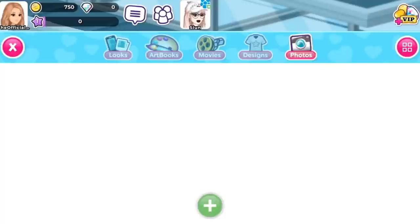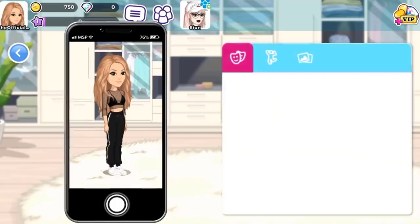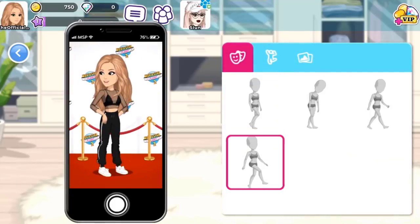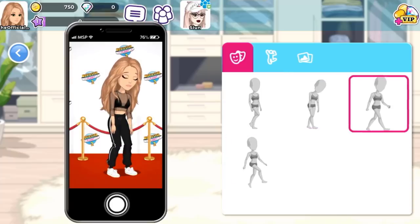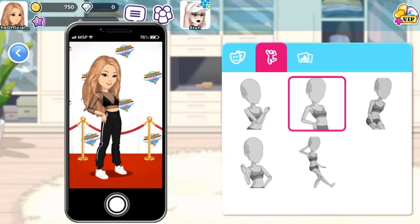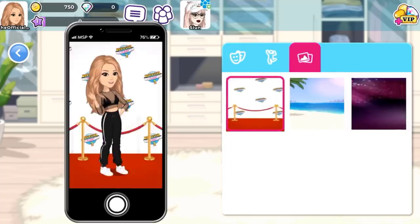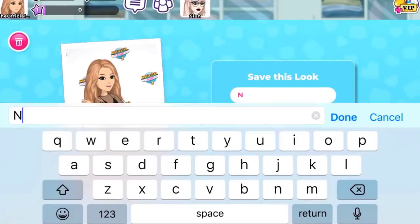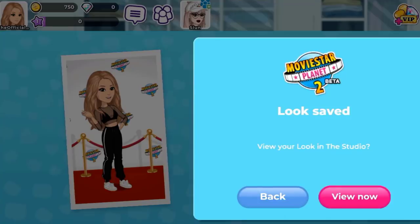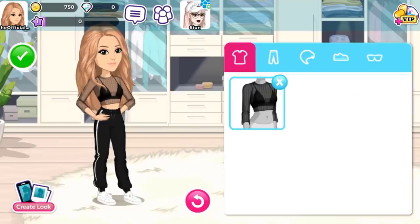Now we're going to look at the wardrobe. To save a look you have to press the home button, which is not exactly straightforward. Oh look at the poses — yes, I love that, that is a 10 out of 10. I don't really like the last background but we have choices. You can check it off as public or make it private. Now I can view it in the studio with all the other looks — I wonder if you can buy looks and comment on them.